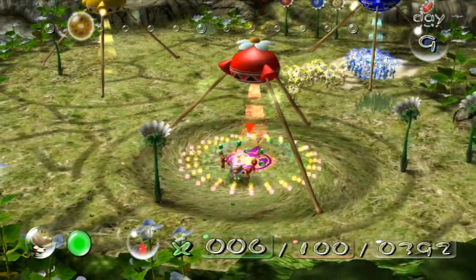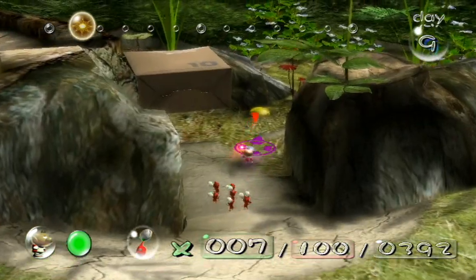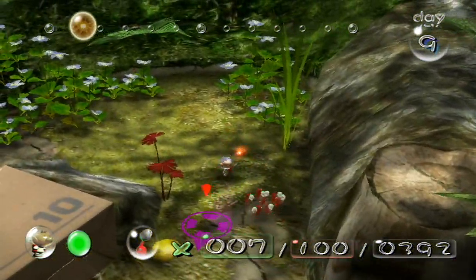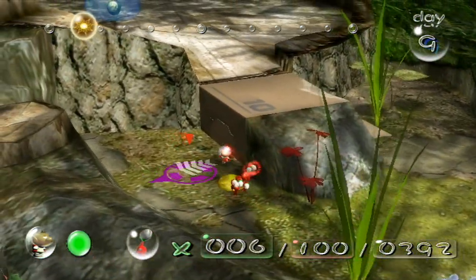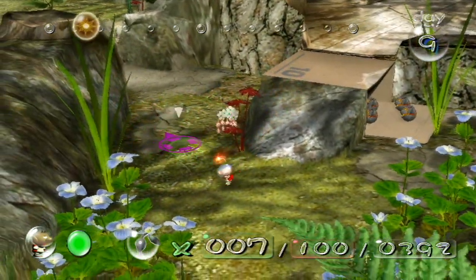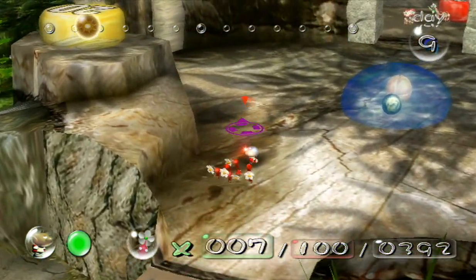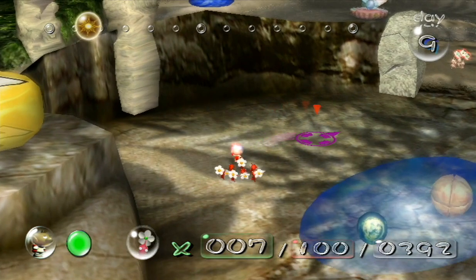The way you fight the Ghoulix is you have to get blue Pikmin in there, because it acts like water. I wanted to raise some red Pikmin, but come on - what kind of cheap shot is that? That's dirty. I wasn't able to see that coming.